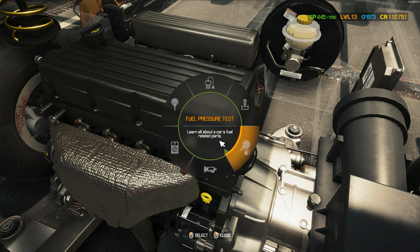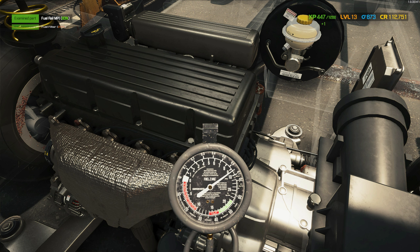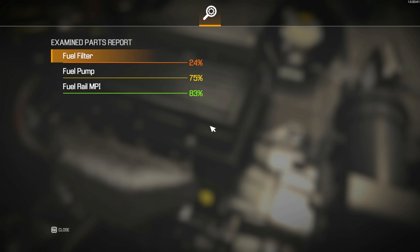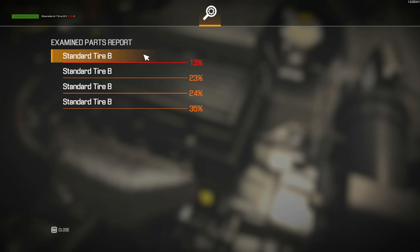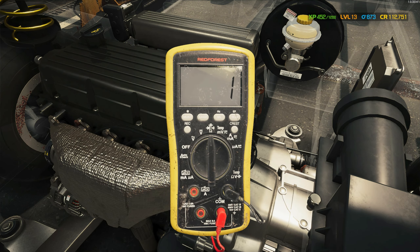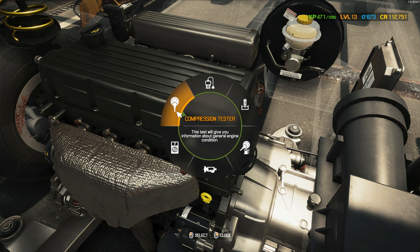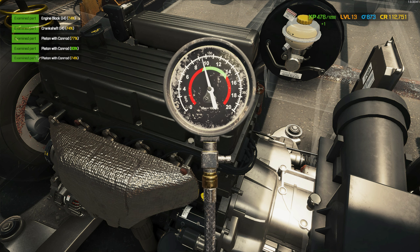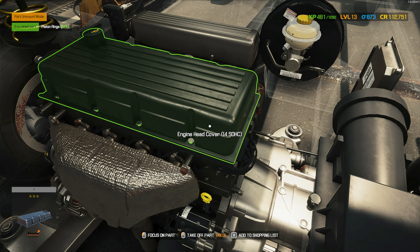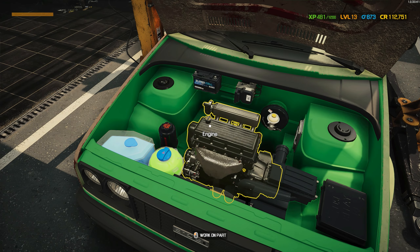Let's continue. Fuel pressure. The fuel filter is definitely an issue. Ooh, the tire — nice. One tire. Nothing seems to be wrong here. And then compression. Everything there seems fine. We still have a few more parts not discovered.